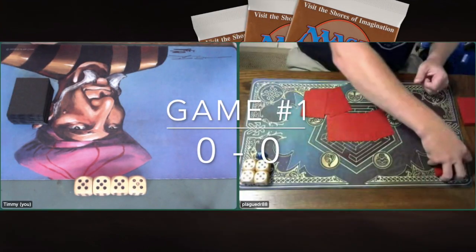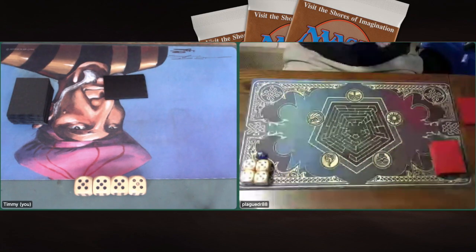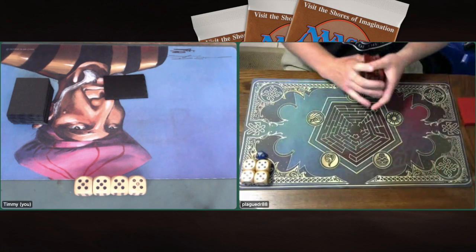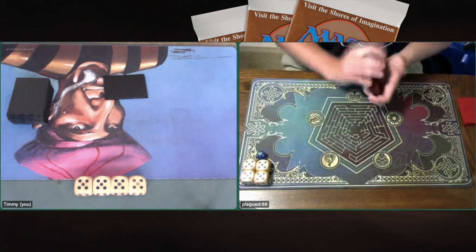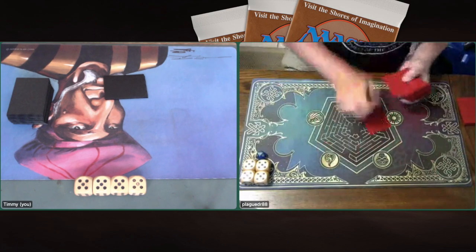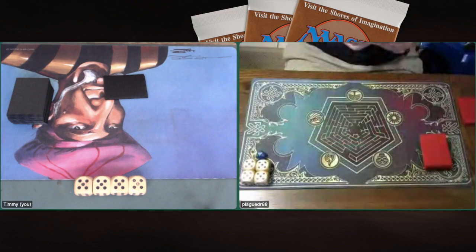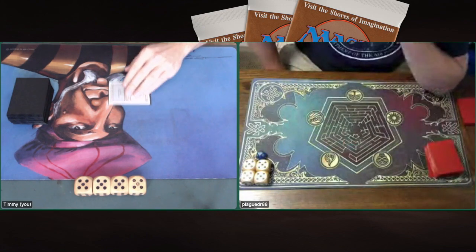Game number one — here we go. I'm sitting on the left, Plague Doctor is sitting on the right. I'm playing Mono Black, completely revised zombie deck. Plague Doctor is taking a mulligan — he's playing with the red and green alpha deck. That's a bit of bad luck for him. They're counting up, seven in hand, putting one on the bottom. It looks like I'm keeping. Off to the races.